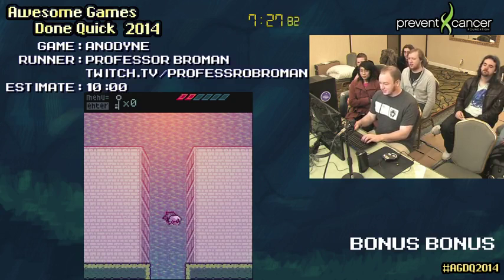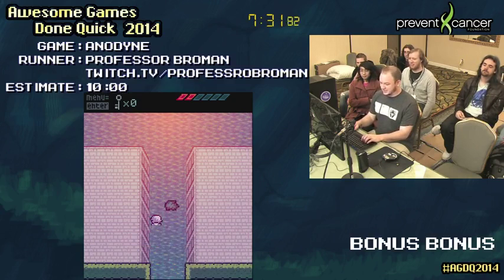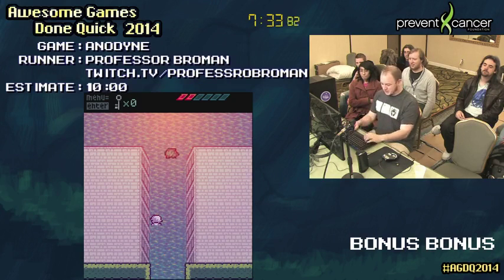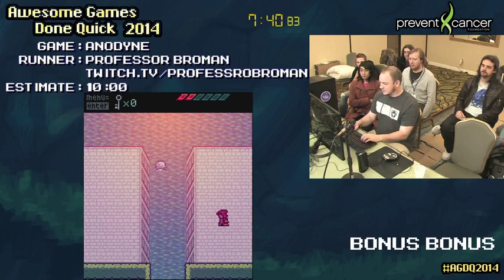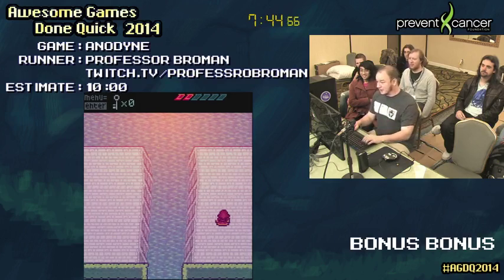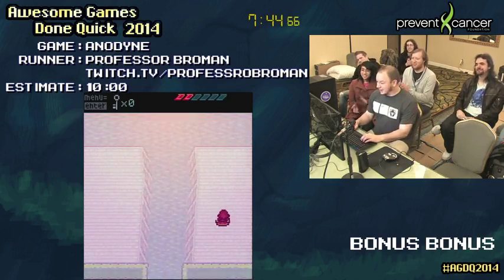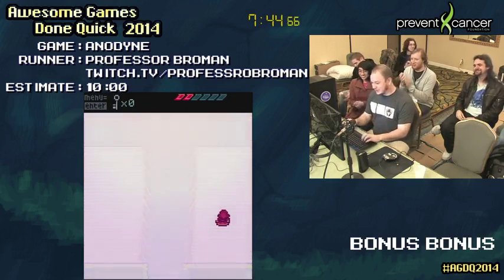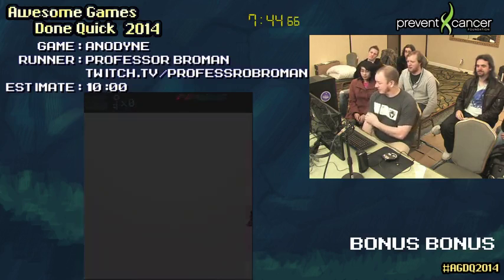I wouldn't last a minute without Briar apparently. Pro strats is to hug this wall when you get in the water so you just stand right there and save all the frames. I forgot Sage was there — he talked to me, I didn't talk to him. Time! 7:44 — that was really bad. The record for this game, if I'm remembering correctly, is like 5-something... is it 4:58? Yeah, that's right.